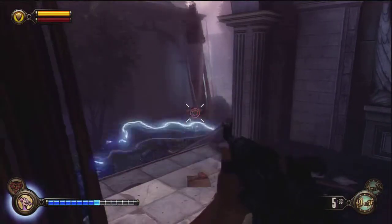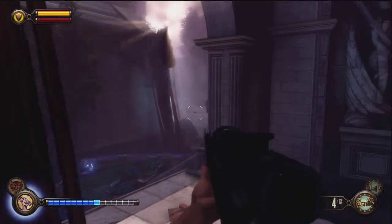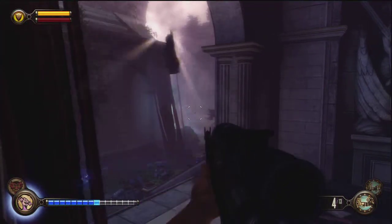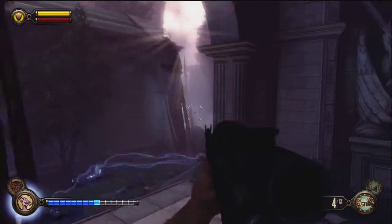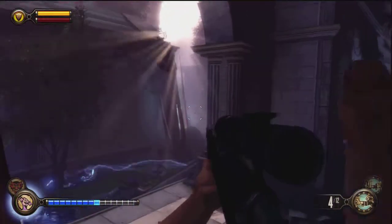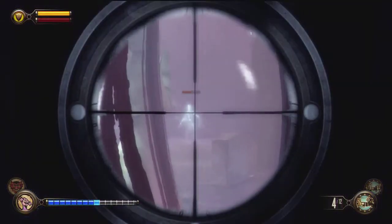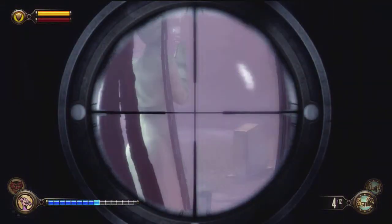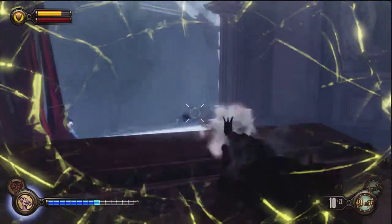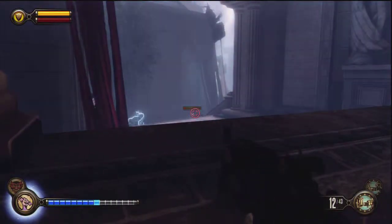Hopefully Elizabeth will throw you some salts every now and then, or even ammo, so you don't have to run out of this spot. As you can see, I'm not having too much trouble and I'm not getting hit at all. You can get on the coffin and look around to shoot the Siren. During this boss battle, your objective is not to kill the people she's reanimating — you just want to focus all your ammo on her, because even if you kill one of the reanimated people, she can just make them respawn again.